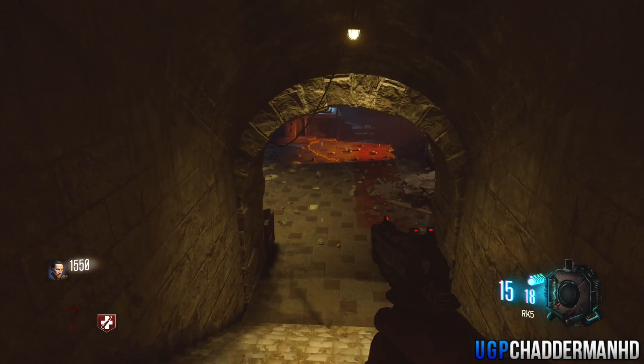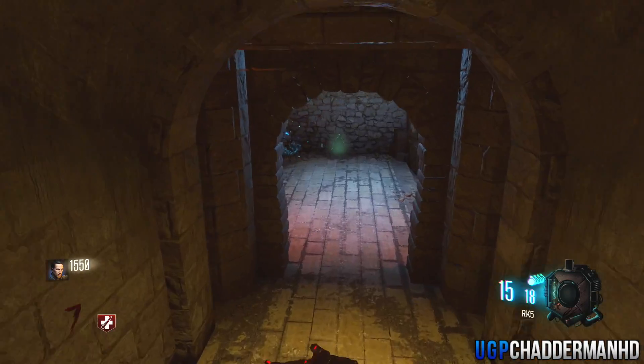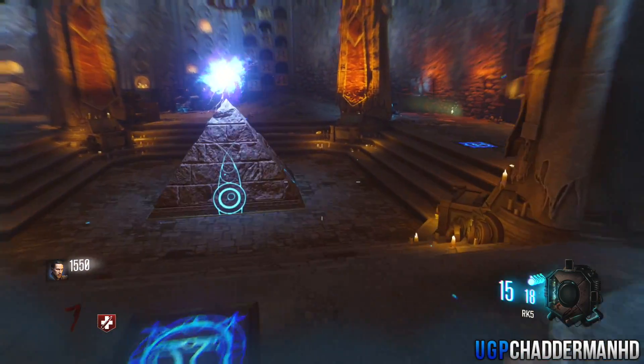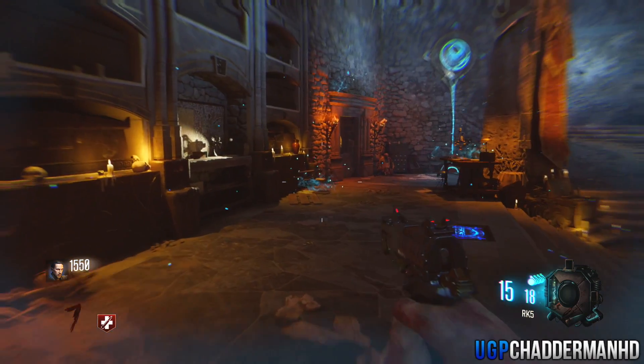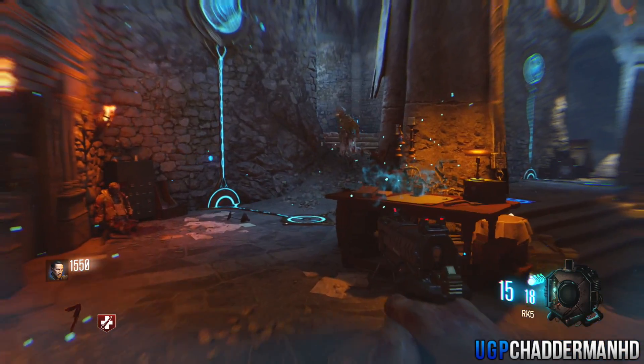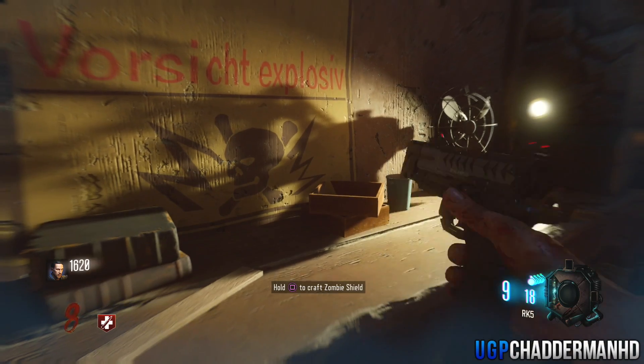The third and final buildable table location is right downstairs — down into the tomb just where the pyramid is. Come all the way to the very bottom, and once you get there you'll see the pyramid. Look just to the left area and you'll see that the table is located to the left there, and then you can build the shield.